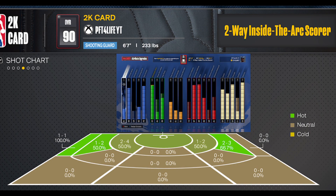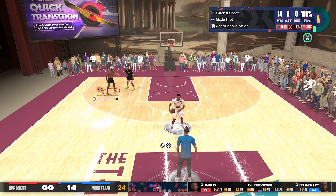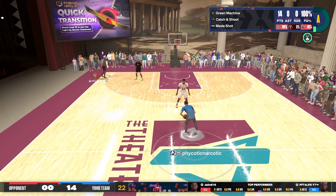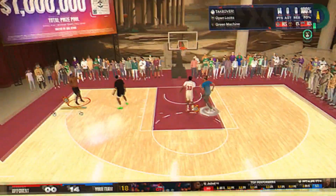What if I told you your hot zones are more important than anything, and that you can green with a 43 ball? Yes, a 43 ball. If you get your sharp take, you pop that with a 43 ball and you get a green.